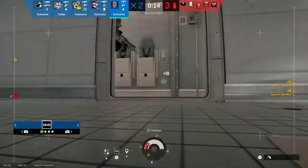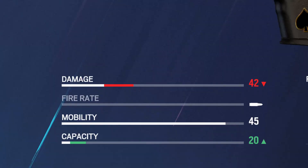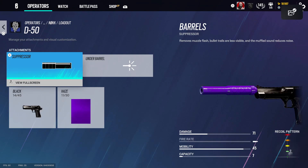Nock's secondary weapons are the 5.7 USG and the D50. The 5.7 does 42 damage and has a capacity of 20. The D50 does 71 damage and has a capacity of 7. I recommend using the suppressor for both guns.